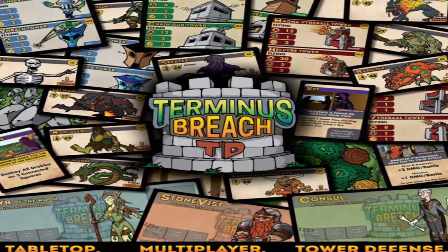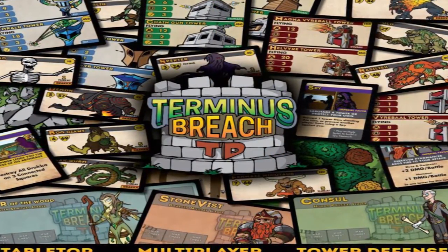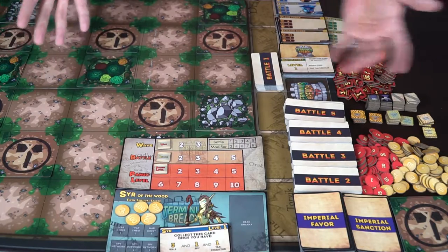This game lets you place down favors, sanctions, and tons of other cool stuff. Basically you're creating your own little map and stopping units from getting to the other side. If they do, you lose life points until you're overrun and lose the game. If you destroy them all before all the waves have gone through, you win.